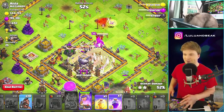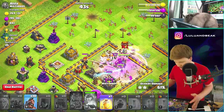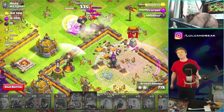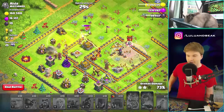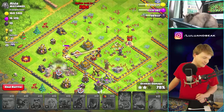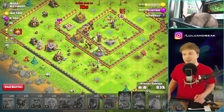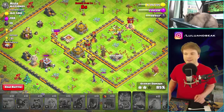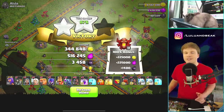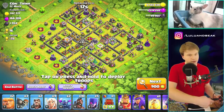I totally wasn't paying attention and my pekkas died — but did you guys see that? The balloons were there and then they were just gone, like an optical illusion. I should have dropped these hogs earlier, that was completely my bad. The queen hasn't focused — I should have dropped the hogs earlier. Did you guys see how many things we had in the middle? We ended up getting every single defense except the most important one. Good job gang. We're fine, this is the first raid of the day, we still got a bunch of gold.